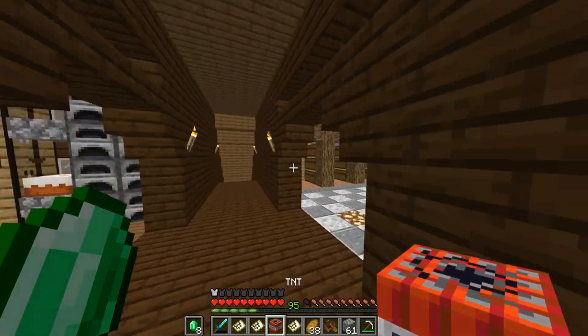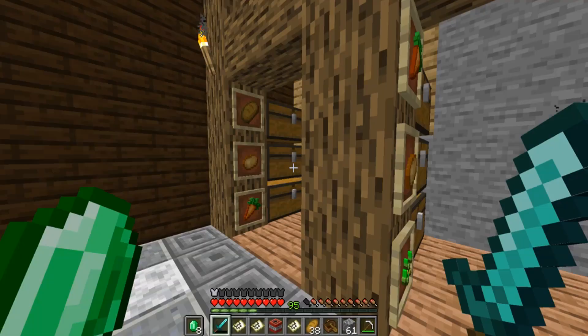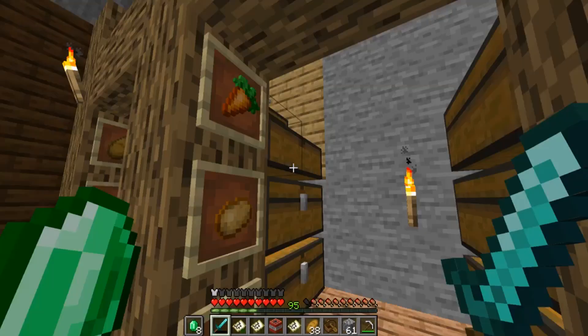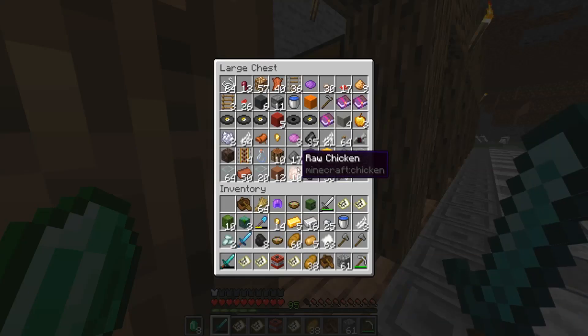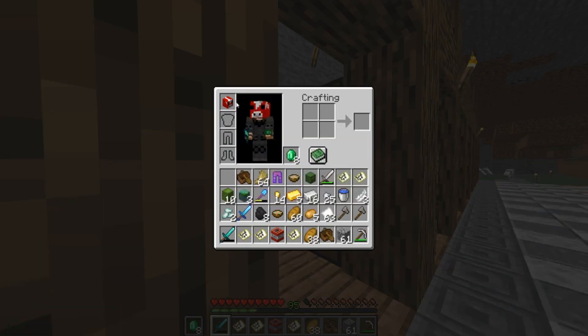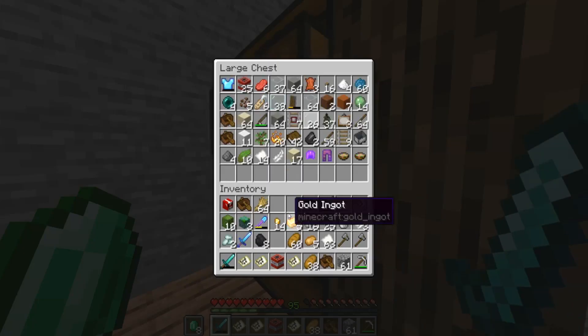We did get a bunch of emeralds which is pretty good. So carrots, we did get a prop for leather trousers and a leather hat. We can put those valuables in there. Some stew, nuggets, iron nuggets, paper, feathers.